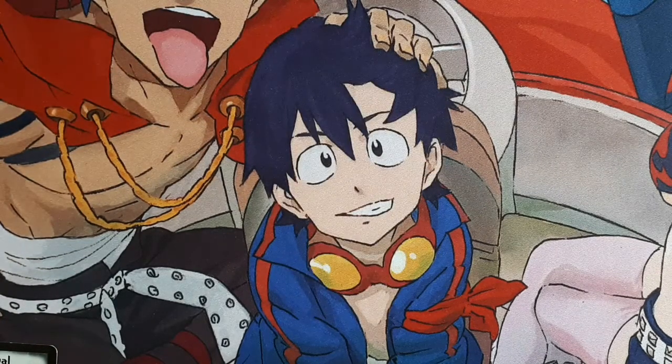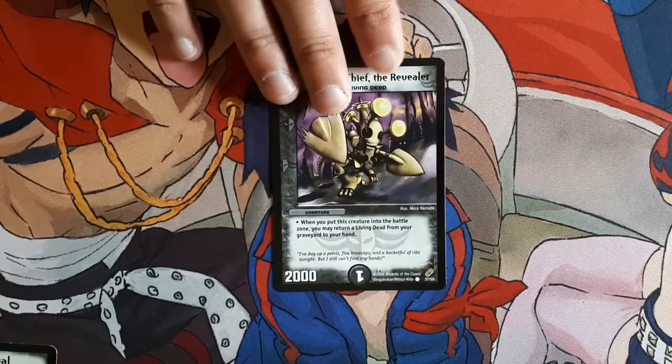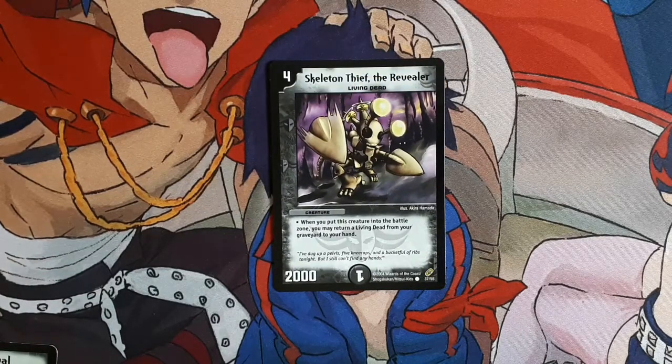Also, Skeleton Feath the Revealer — another really good Living Dead. 4 mana, 2,000 power Living Dead, and when you summon it, you get to return a Living Dead from your graveyard back to your hand. All these cheap Living Dead creatures are dying, and we can get them back using this card and Zombie Carnival. Because he's a Living Dead himself, he can actually get himself back if you've got another one in the graveyard. Pretty cool card.